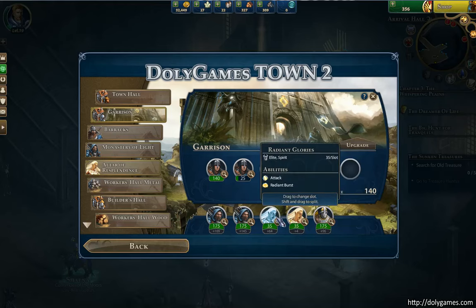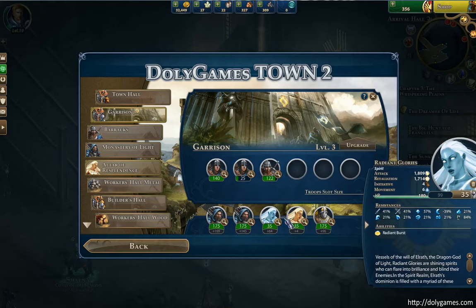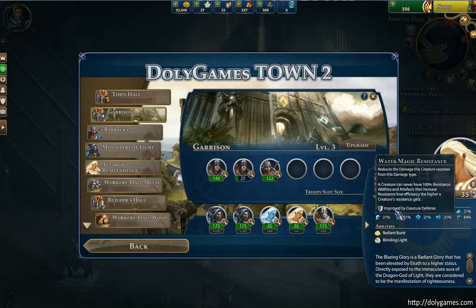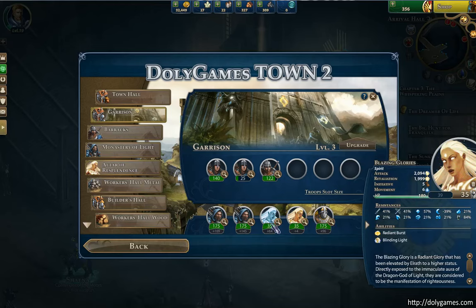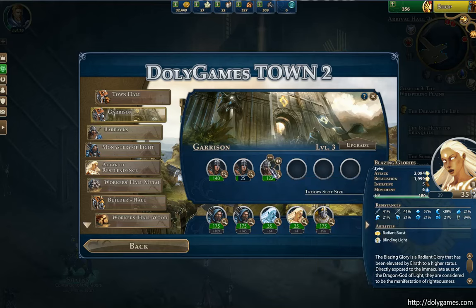They're of course significantly stronger than other units, so they should be worth their crystal price. Here you can see the difference: the Radiant Glories doing 1,800 damage, the Blazing Glories doing 2,000 — almost a 300 attack difference. And that's a light attack as well. Retaliation is also somewhat higher, but that's not super important. Initiative is higher from 4 to 5, and that is indeed important — I think initiative creates a lot of strategic advantage. Now if we look at resistances, nothing really changes. But where she excels versus the Radiant Glories is the blinding light — it's like a blind spell. She hits the target and blinds it for 2 rounds, which is just amazing.